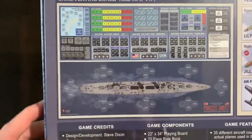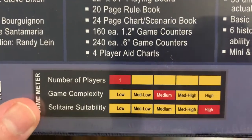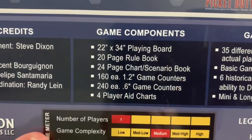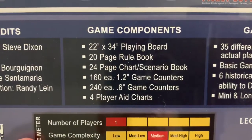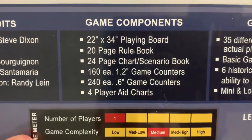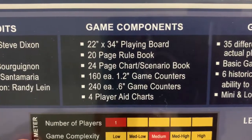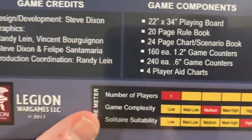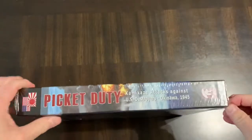Here's an example of the playing board. Number of players is one, game complexity is medium, and solitaire suitability is high. You get one 22 by 34 inch playing board, a 20-page rulebook, a 24-page chart and scenario book, 160 counters at 0.2 inch, and 240 counters at 0.6 inch for player aids.